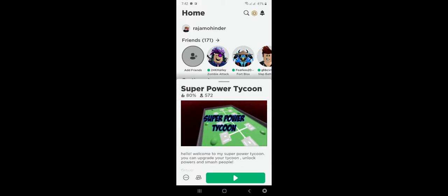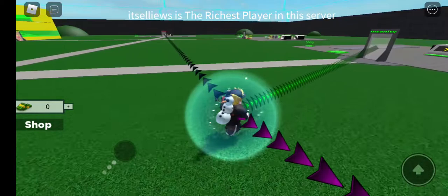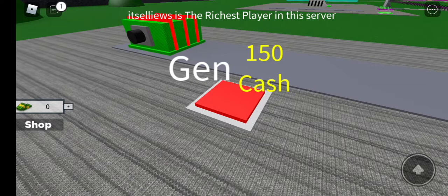We are going to play the game Nisha has been asking me about for ages — Super Power Tycoon. Actually, Nisha wanted me to make a video about Super Power Tycoon. I forgot about that, sorry. So I'm going to go in a tycoon called Insanity, and Nisha will probably go in Dark or Giant. I don't want to join the server.